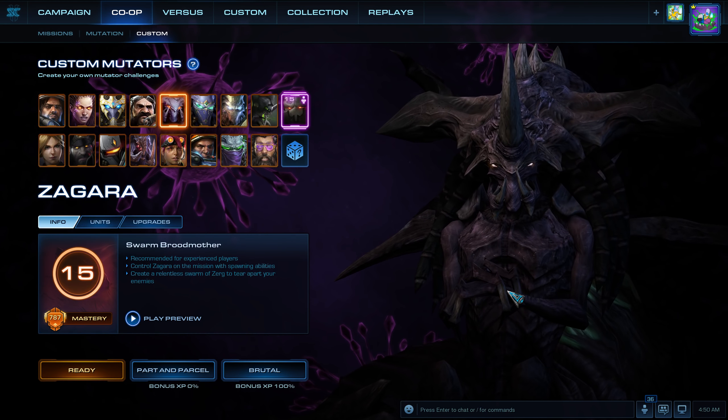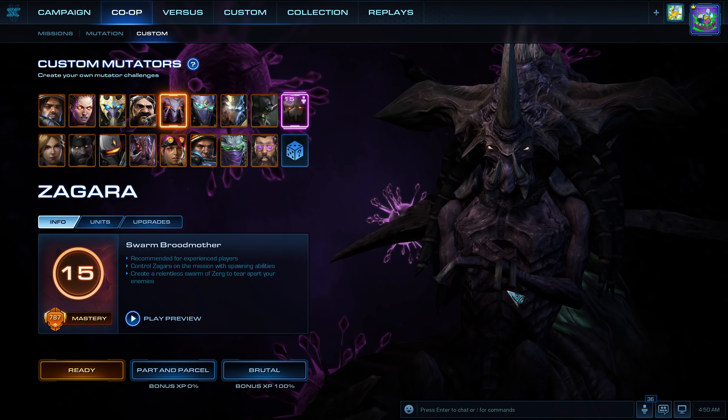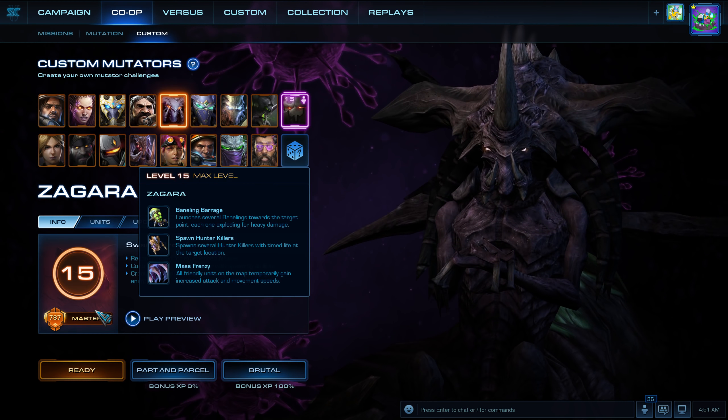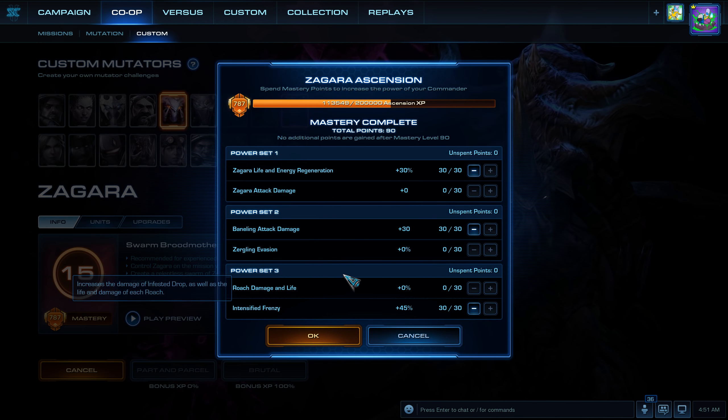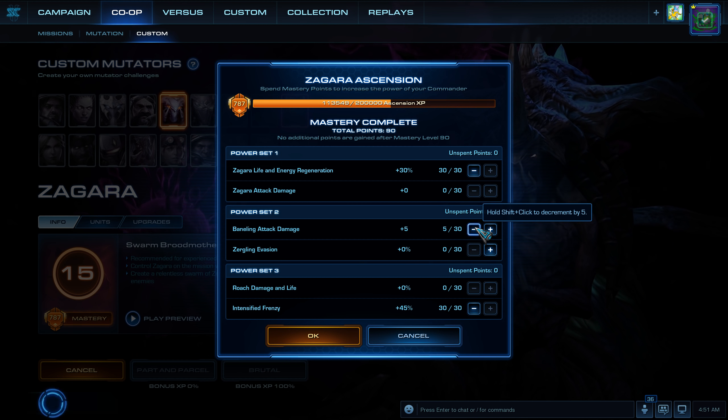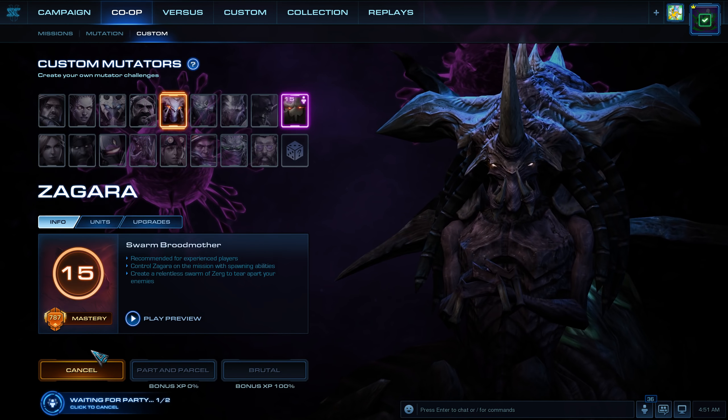What's up StarCraft fans, you are watching a co-op mutation. I am CTG and we are doing Experimental Artillery on Part and Parcel. I am playing this time as Zagara, my masteries are Life and Energy Regeneration, Zergling Evasion, and Intensified Frenzy.